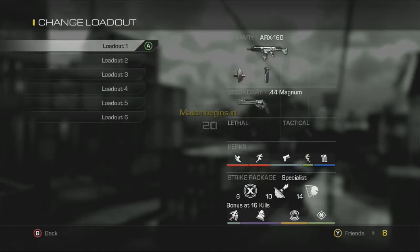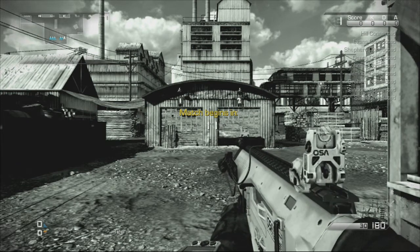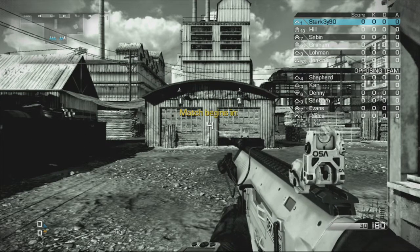There is only one tricky part and that's the first part — getting onto the actual roof. What you want to do is spawn on this side. If you're in a custom game or online, just hope you get on this side, or quickly move to this side as fast as you can.